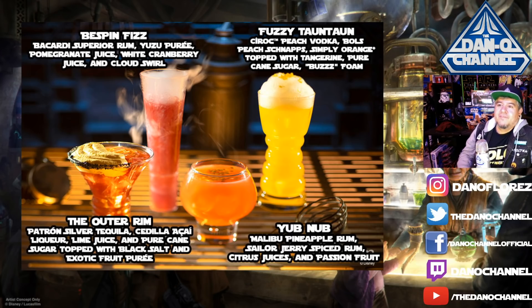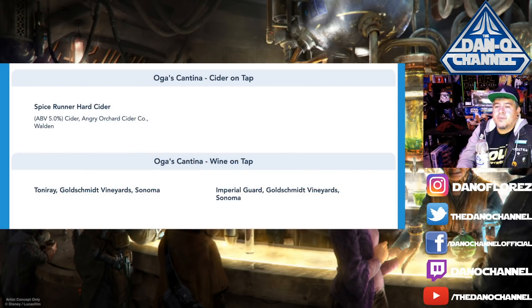The Spice Runner Cider is by Angry Orchard. There are also beers on tap: Gold Squadron Lager by Blue Point Brewing, Gamorrean Ale — a red ale by New Belgium in Fort Collins, Colorado, White Wampa Ale — a Hefeweizen from Ballast Point out of San Diego, and Bad Motivator IPA by Sierra Nevada out of Chico, California. I want to try that Bad Motivator — that sounds cool. There's also wine on tap: Tonneray by Goldschmidt Vineyards in Sonoma and Imperial Guard — I believe one is white and one is red.